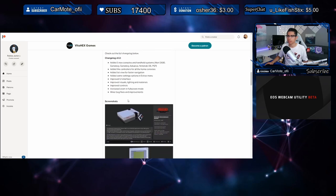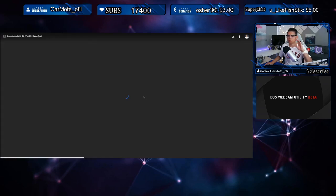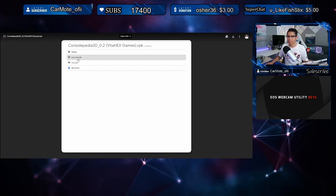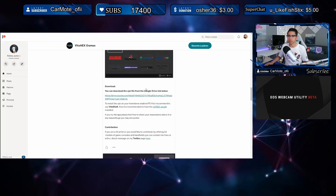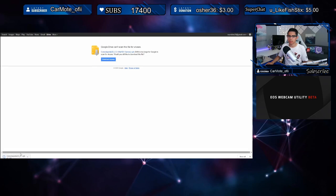Oh snap! I'm not even going to look at that — I just want to download it and explore for myself. Here is the download link: you can download the VPK from the Google Drive link below. Let's hit that download link, download anyway, and there is our VPK. Perfect.